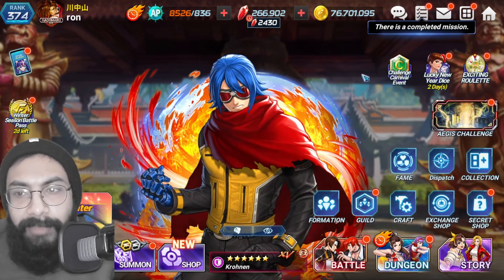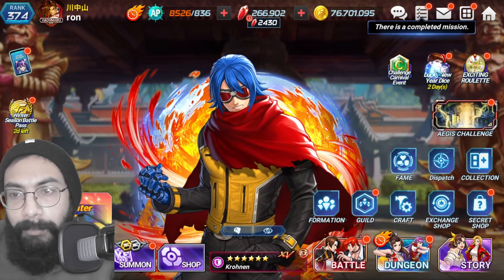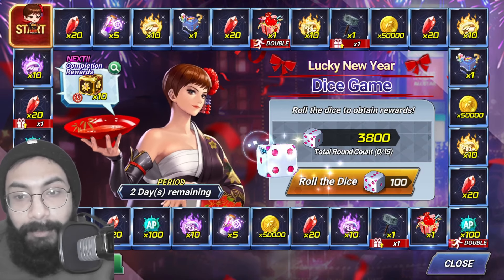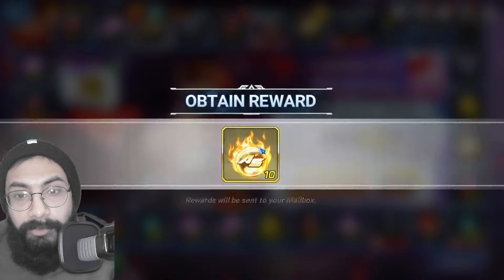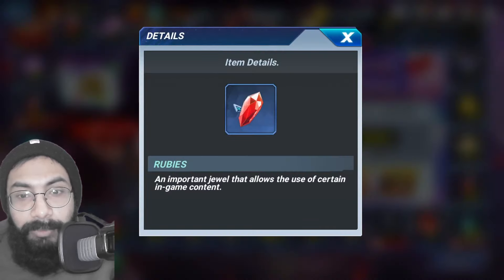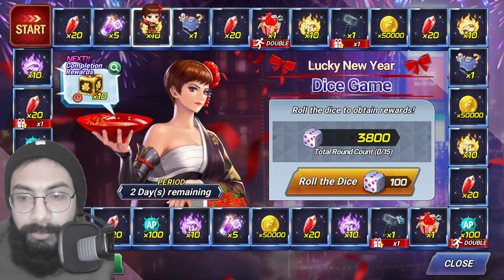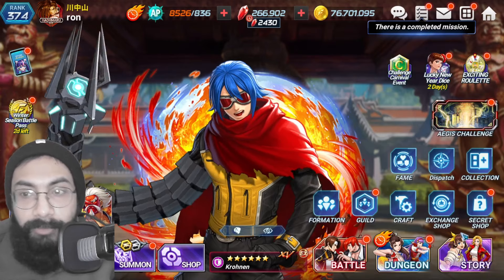There will also be events in many cases. For example, the Lucky New Draw event going on right now — if you roll the dice you can potentially earn certain rubies, like 20 rubies here, 20 rubies there. You'll get a decent amount of rubies depending on the dice you've collected from different game modes.